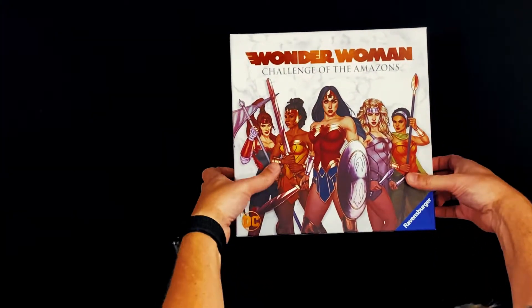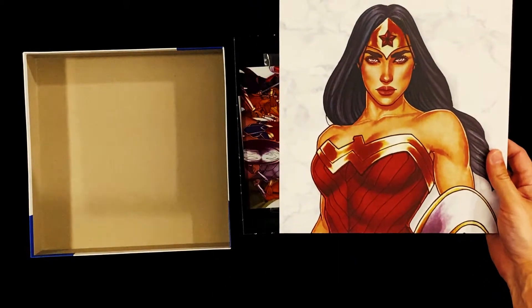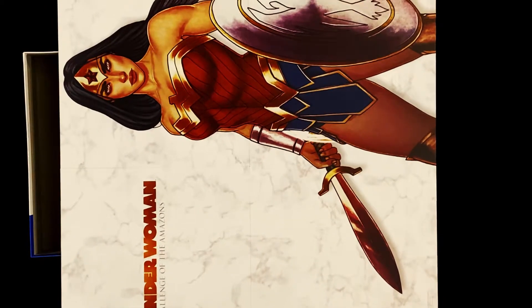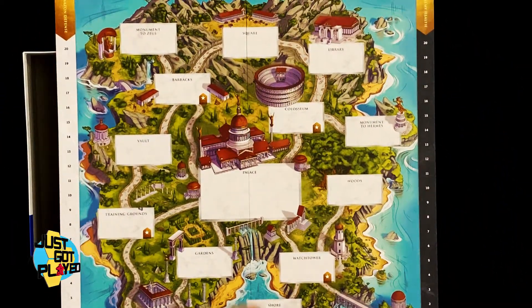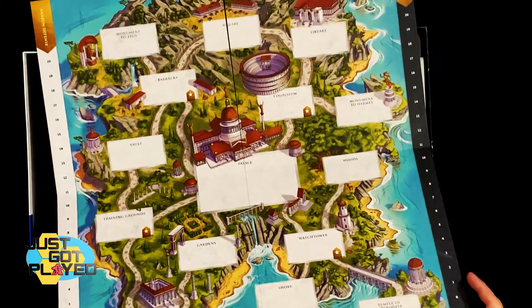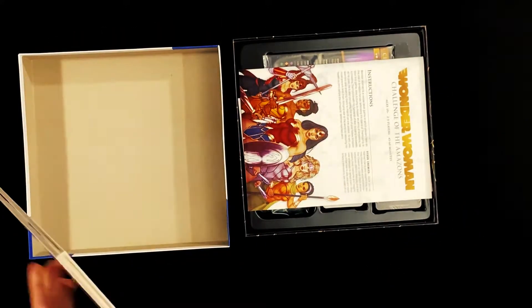Alright, let's take the top off and see what we've got inside. As soon as you open it, there's some artwork of Wonder Woman. This looks like it's going to be the game board — on the back side we've got some full art, so if you wanted to hang it up on the wall you could. The board has a bunch of different spaces connected by roads, enemy health and Amazon defense on the side. We've got the coliseum, the palace, the gardens, the temple of Athena — overall it's a nice thick board.